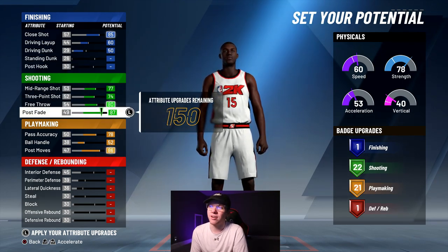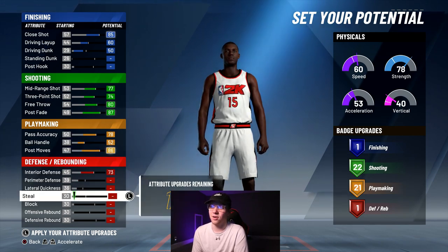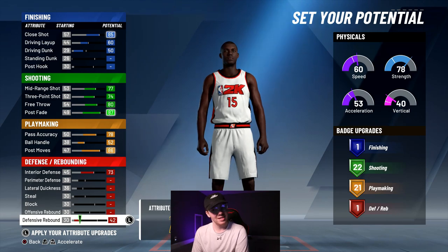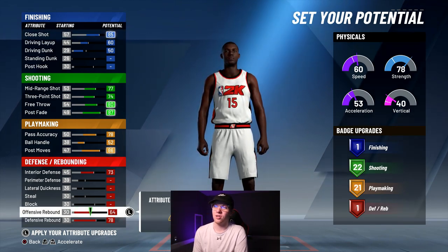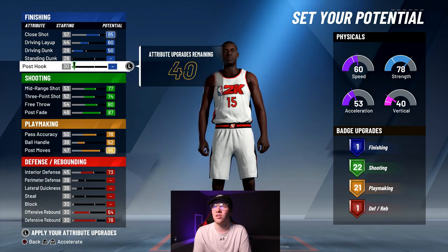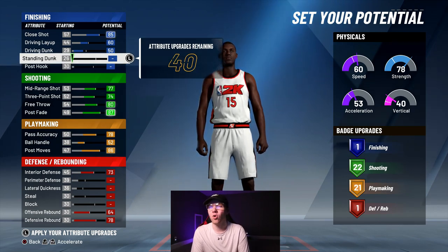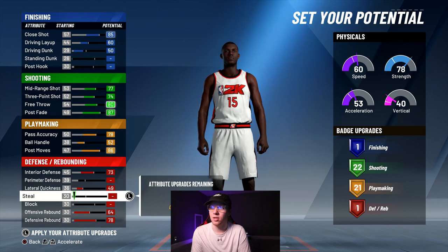We've got 150 more attribute points and this is where you want to start applying things to defense. You want to make sure you do interior defense, offensive rebounding, and all that kind of stuff. Then you could either apply some to finishing or go back and start applying some to defense, which I would recommend doing.